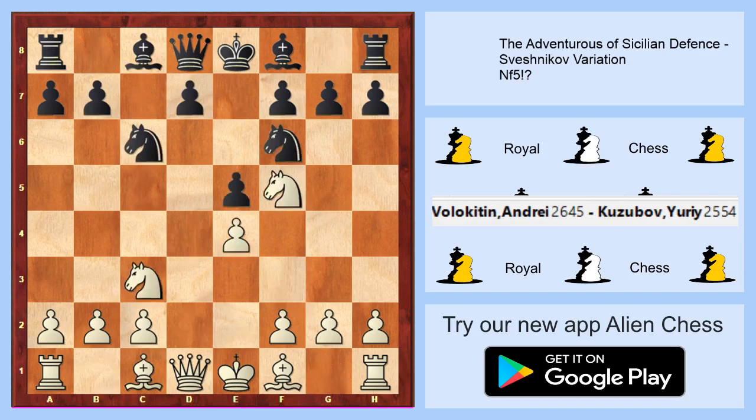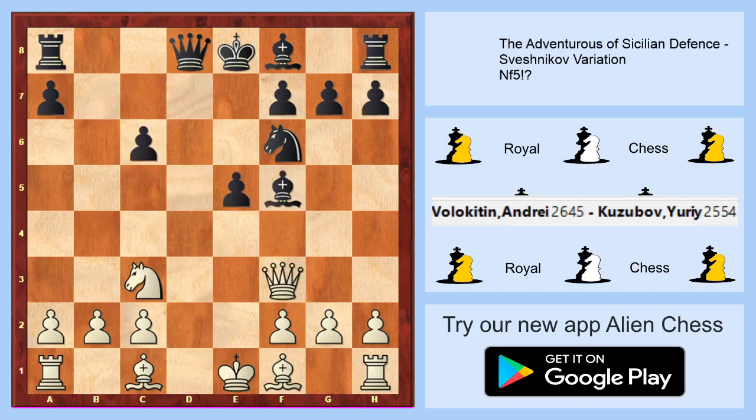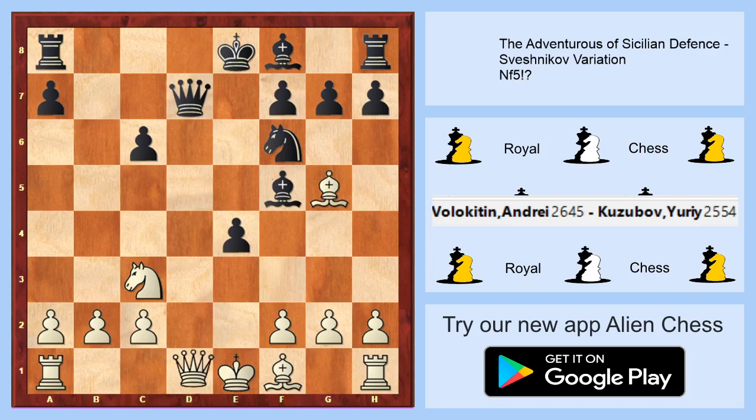In the main variation we are going to f5, we will take on d5, we will take on c6, going to f3, bishop to g5, e4. As I told you, we have a really good pawn structure and it's really interesting to go for the endgame. We are going to d1 and we can offer black an endgame. You can see our pawn structure, if we are white, is really without weaknesses, while black's pawn structure has so many weaknesses.